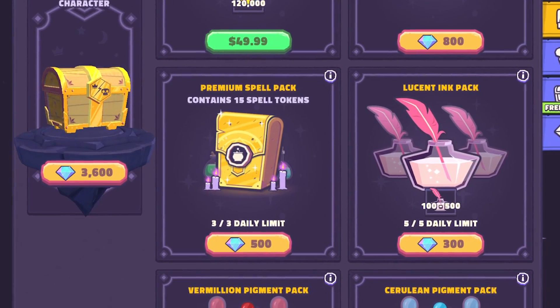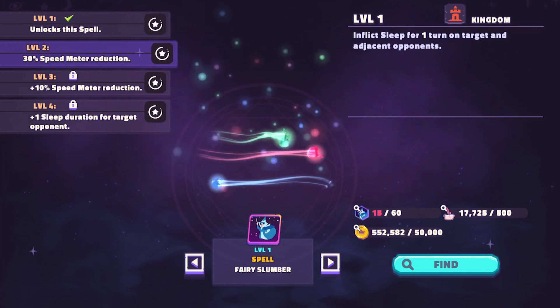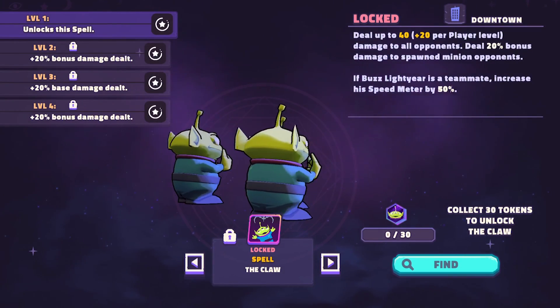One more tip: there are 500-crystal spell packs that are actually worthwhile. You get spell shards that add up over time — worth it at any spending level if you want to level spells faster. However, my biggest PSA: Gluon has no problem nerfing spells without compensation — we've seen this multiple times in DSA. I don't go after a spell unless I'm confident it won't get touched. For example, Fairy Slumber is amazing but probably getting nerfed. Claw is a safer middle-of-the-pack but powerful spell to invest in.